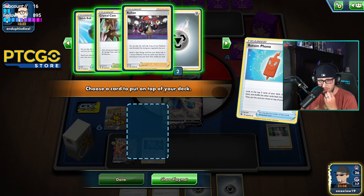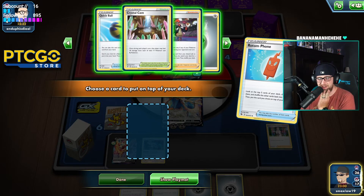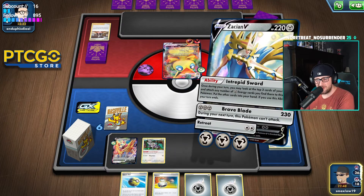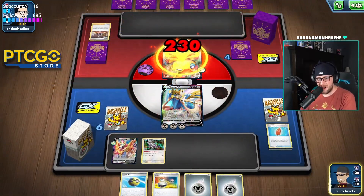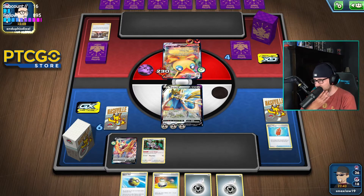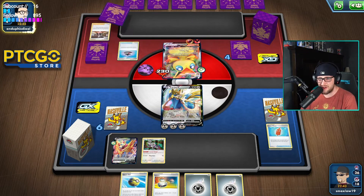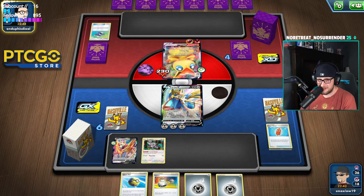We've got Raihan — we could Raihan, do we have a Switch? Yeah, we could Raihan and Saucer. Let's put Raihan on top and grab a Saucer to finish this. If he doesn't bench another Pokémon... his hand's fat, there's no way he's not going to. If he just takes a knockout here with another Evolution Incense it takes a knockout and we win. One can hope.